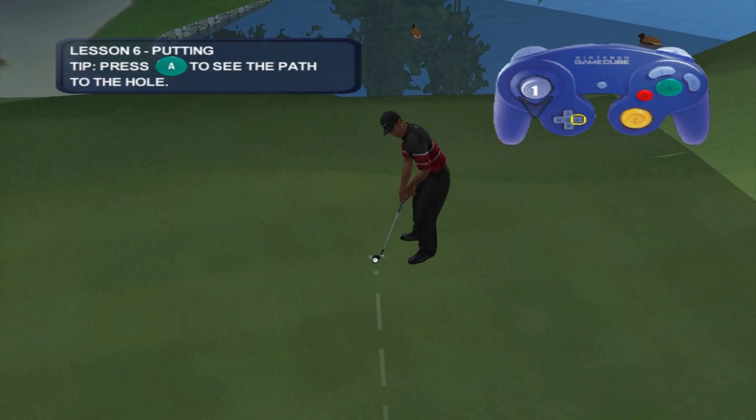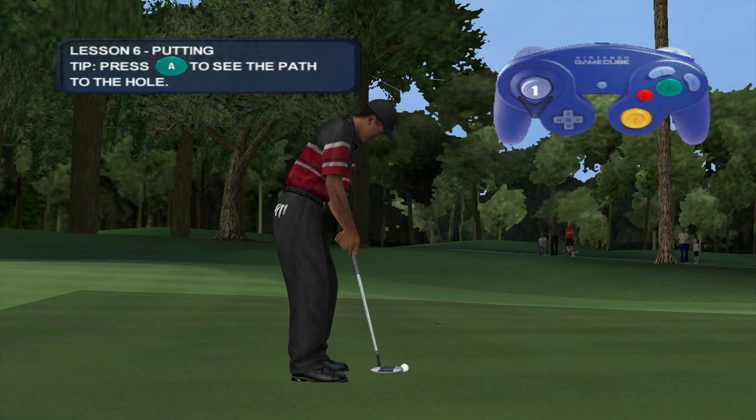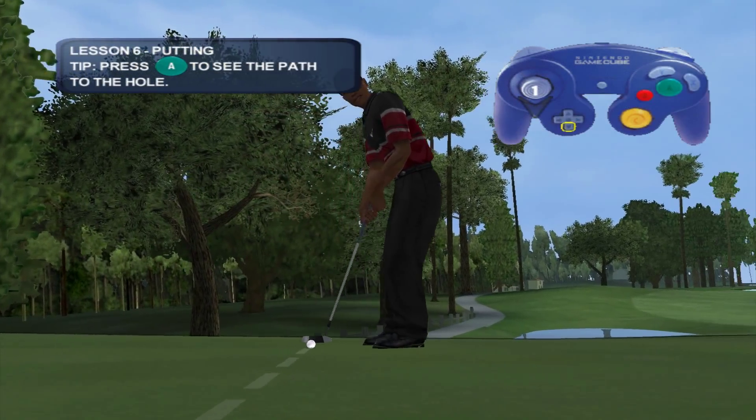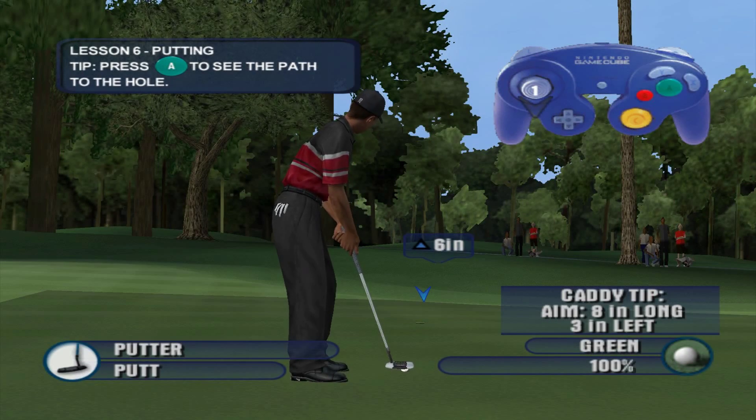The putting stroke is a little different from your full swing. Your distance is determined by where you put your aiming marker. All you need to do is take a full swing. This putt looks pretty straight but it's a little uphill. Move the aiming marker beyond the hole and give it another try.